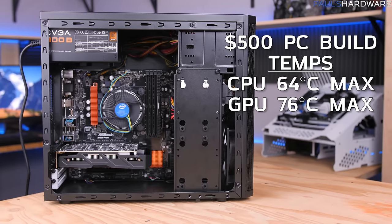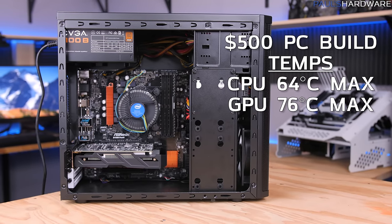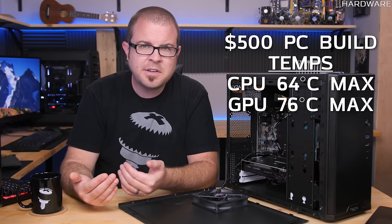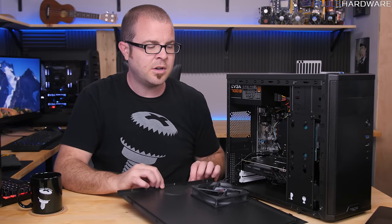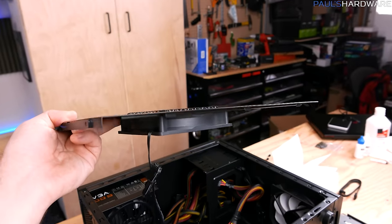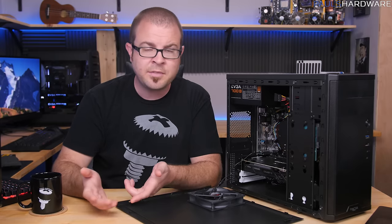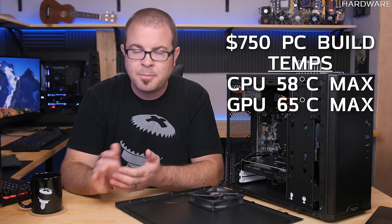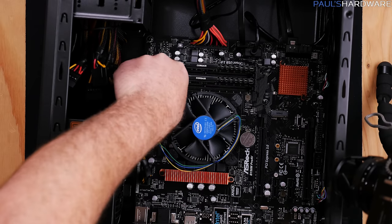As far as temperatures go, adding an extra fan made a big difference. The $500 build hit 64°C CPU max and 76°C GPU max while gaming — perfectly adequate, a little warm but not a real concern. For the $750 build, temperatures actually went down despite the more powerful hardware: CPU hit 58°C max and GPU hit 65°C max, which I attribute almost entirely to adding an additional 120mm intake fan on the side to supplement the one that came with the case — and this was still using the stock heatsink fan.